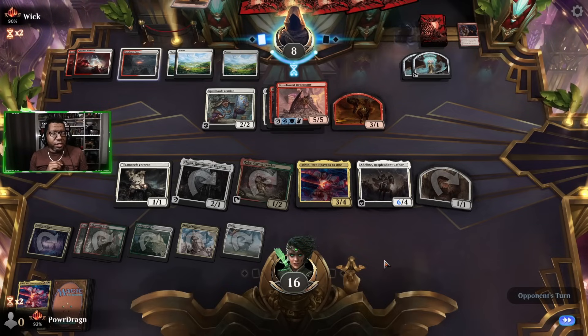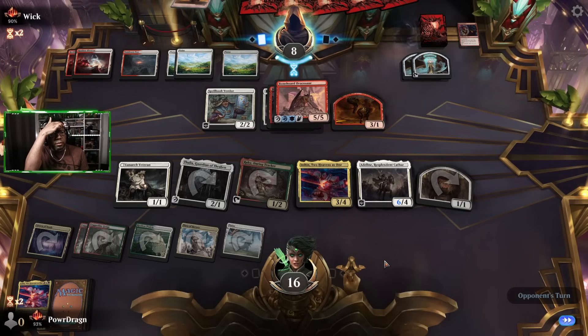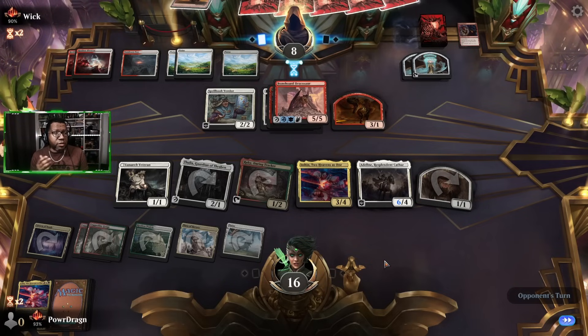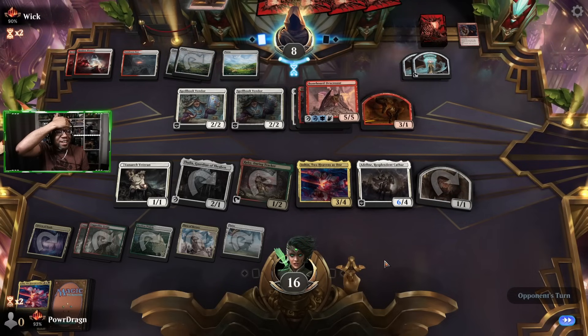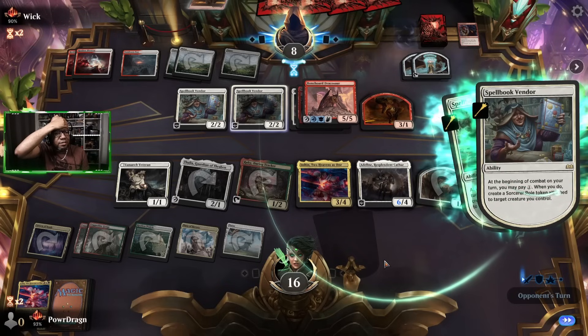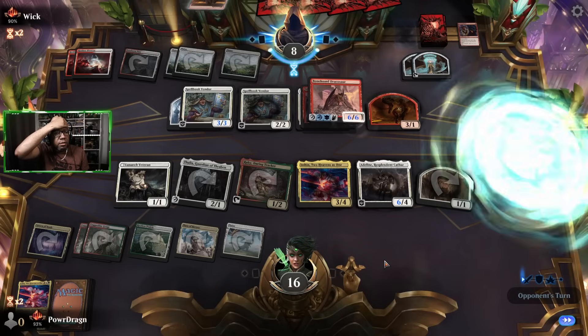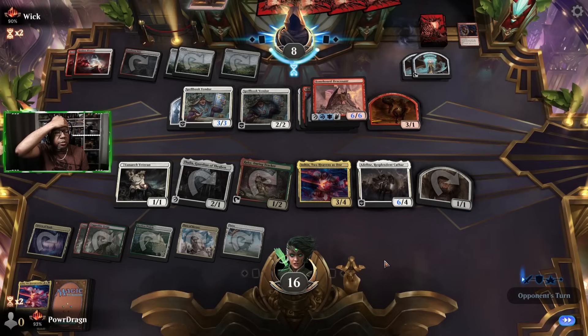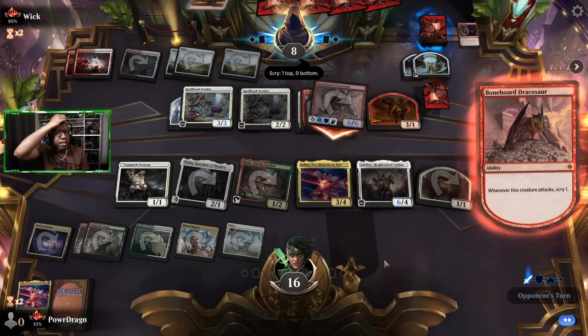They're thinking about activating their creature land. I wonder if it's about getting the Bone Horde Dracosaur as big as possible — they can plus it for one, so that's six, they put another on it, that's seven, so that's 14. Oh, do they have enough? That's going to make it seven with both of those. Oh, they didn't put it on there — you can only put one on there anyway. Are we dead? No, we're not dead yet.